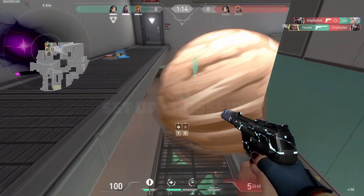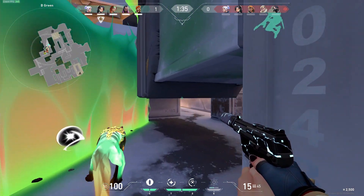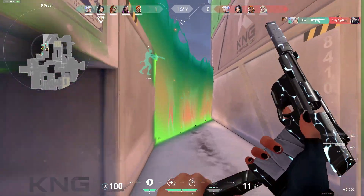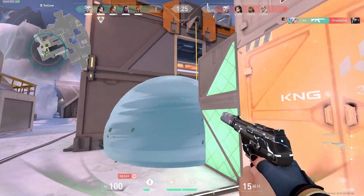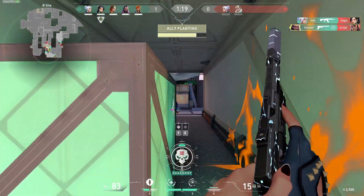The first tip is: set up crossfires. A crossfire is when you and a teammate are holding an angle from two different positions. For example, holding A short on Haven from site and the right side corner when you come up short. Holding it like this means the enemy walking up short can't possibly kill you both since you're holding from two different sides, making it really hard for them to get into the site. If one of you dies, your teammate promises a trade kill, which is huge for not putting yourself at a man disadvantage.